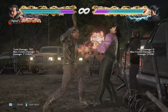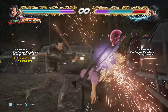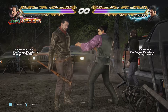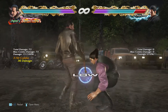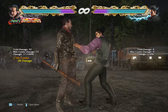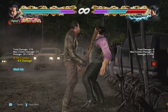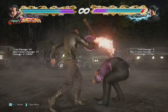1,2,4 was covered in the punishment section — it's a natural combo, no fear using it. 1,2,4,1,4,2 spikes an airborne opponent into the ground and is safe on block; counter hit on the third hit gets a knockdown. For the 2-start strings, 2,1,4 has that low but watch out for low parry reads. 2,2,2,2 — the two,two is all you'll naturally get; the third hit is minus 13, and the fourth hit is minus 12 but can be sidestepped.